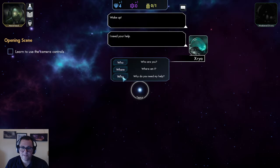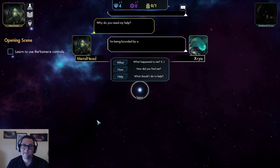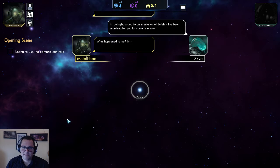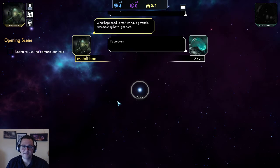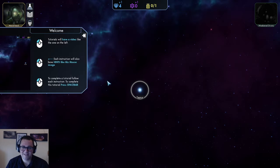Alright, so what should we ask them this time? Why do you need my help? Well, metalhead, I'm being hounded by an infestation of Solaire, searching for you for some time now. What happened to me? Don't worry about it, it's cryo-amnesia. Of course, whatever that is.